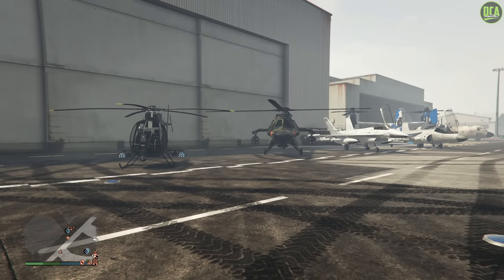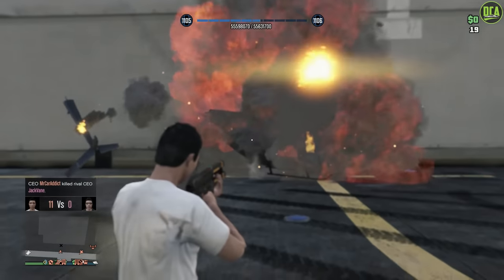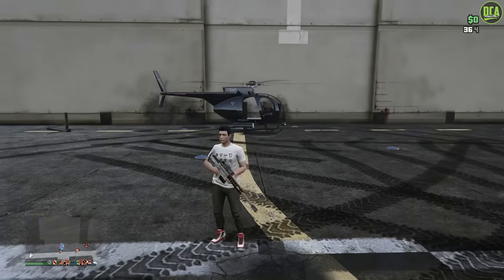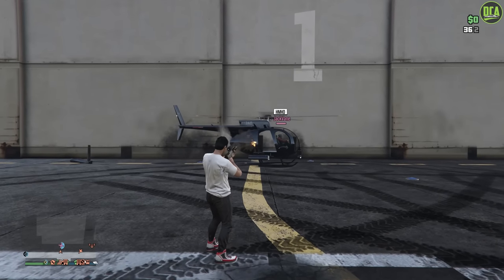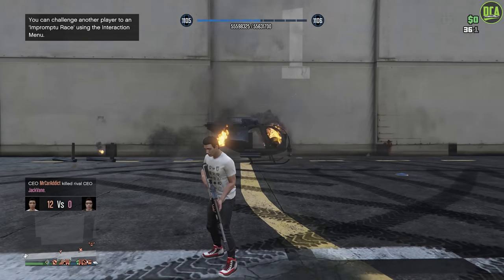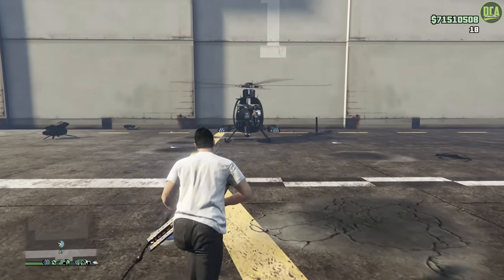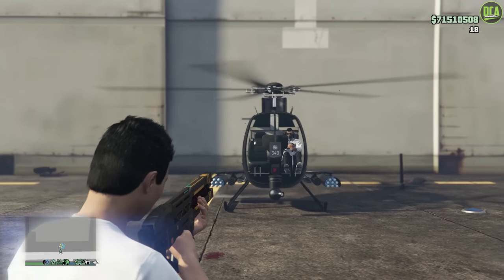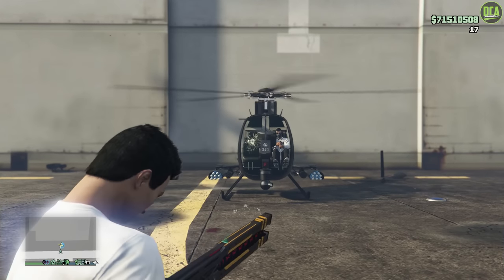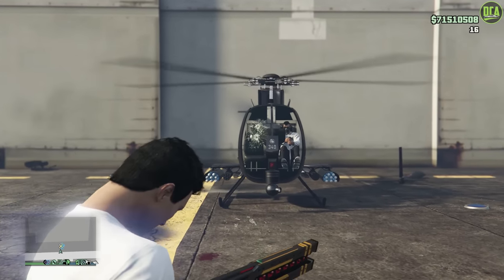Let's move on to the aircraft. First we have the Buzzard, and it is a one-shot kill with the railgun. However, with the explosive sniper it actually takes 3 shots, and obviously the homing missile is one-shot — everybody knows that. However, remember what I stated earlier about the glass: if you shoot the glass of the Buzzard and not the player inside or one of the body panels when using the railgun, nothing will happen. So always aim for the body panels.